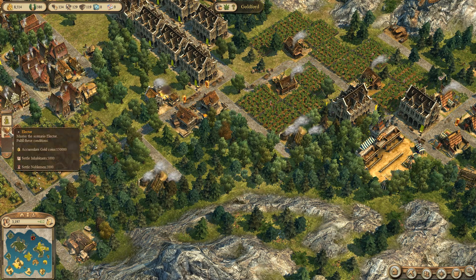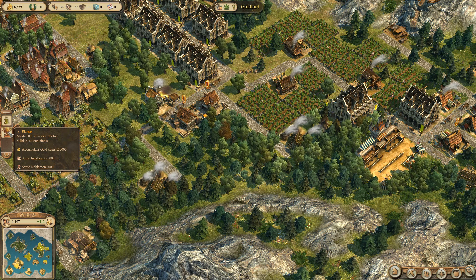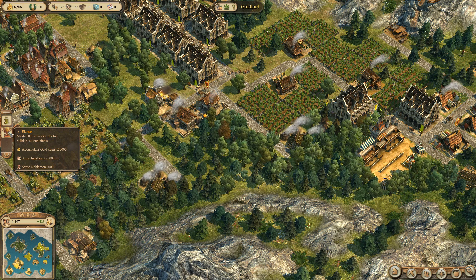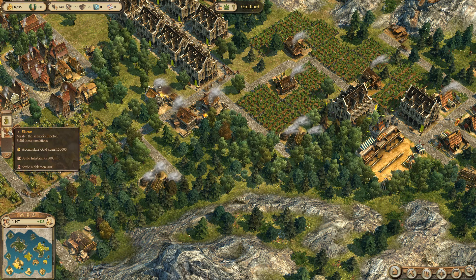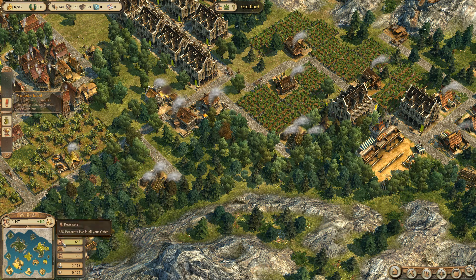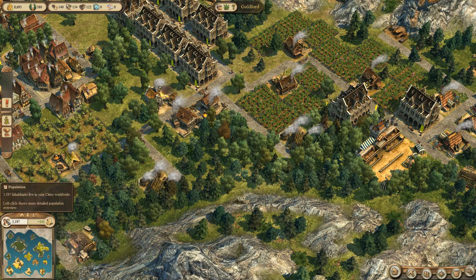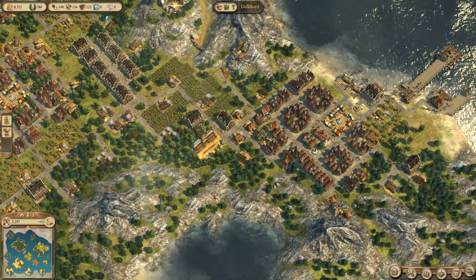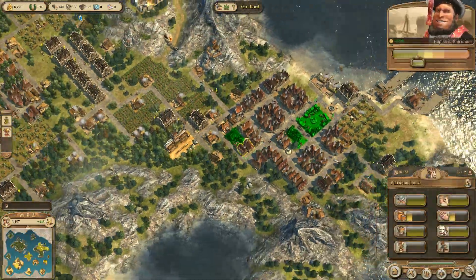I just want to keep up with my game objectives. So: accumulate gold — that's not going to happen anytime soon. Settle inhabitants: 5,000. Where does it tell me how many I've got? Down there — 3,000. Okay, so we're getting there. Nobleman: 2,000 — which one's a nobleman? I don't have any nobleman yet. So I need people to get up even higher. That's going to be a challenge.